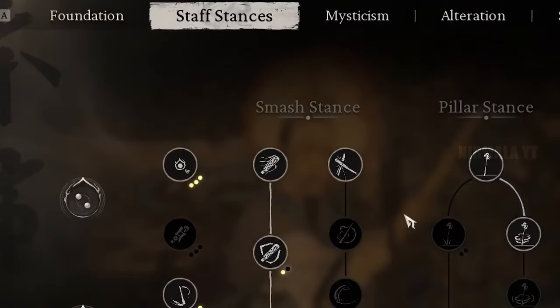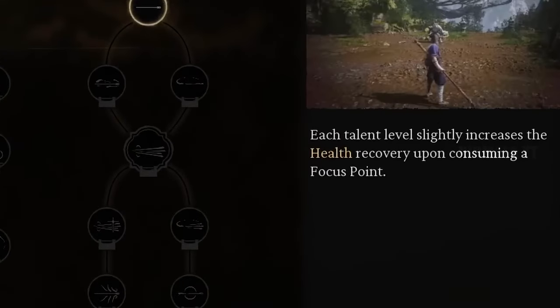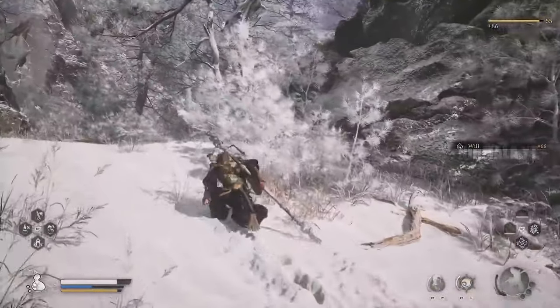First you'll start in the staff stances section and you'll put three points in Exhilaration, which increases health recovered for using focus points. This is a big theme of this build so stay till the end to see how it comes together.